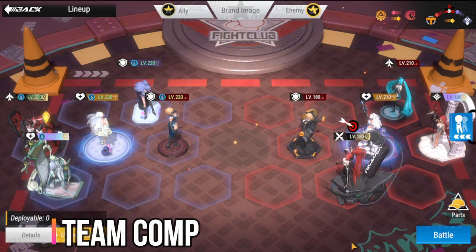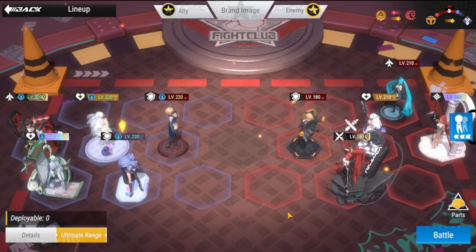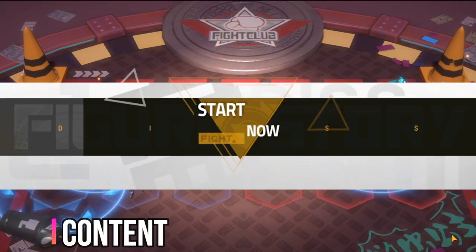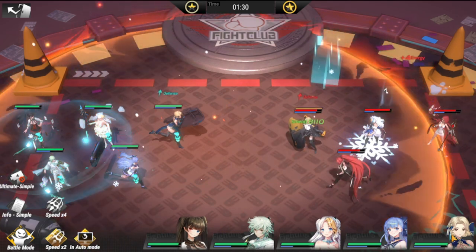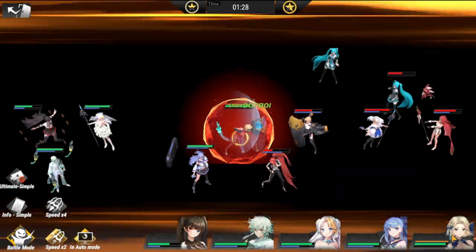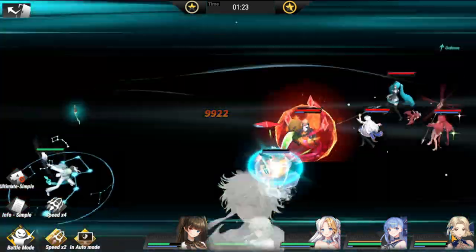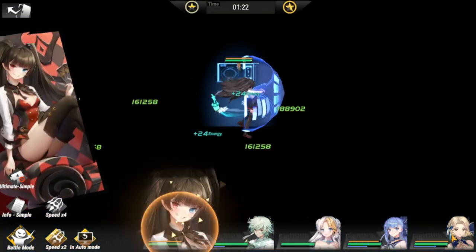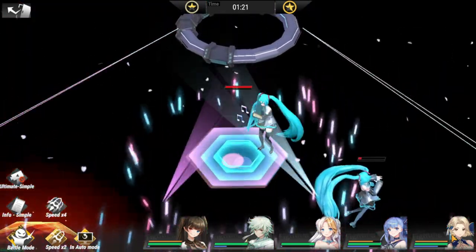For team composition, she can be splashed into any team comp. Frost and ignite figures have natural synergy with her, so I have a bit of frost synergy here with Zephyr. For content, she's going to wreak havoc in PvP and other modes. As you can see in this demo, there's minus 10 energy and lots of debuffs going the enemy's way — debuffs are king in this game.